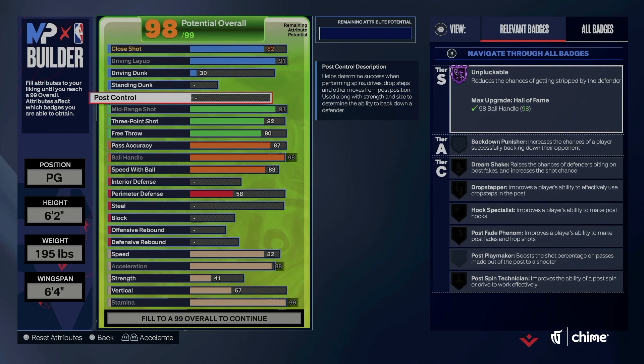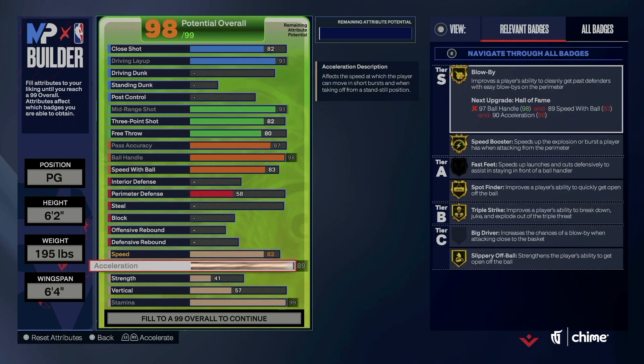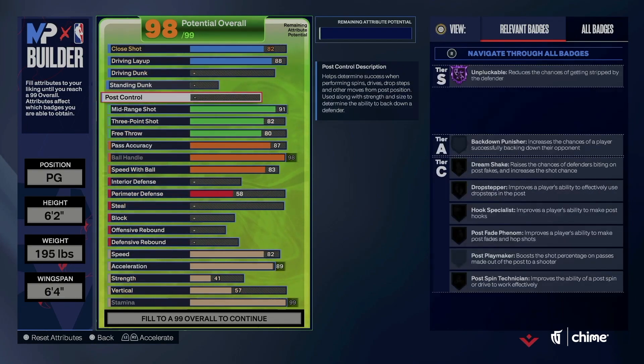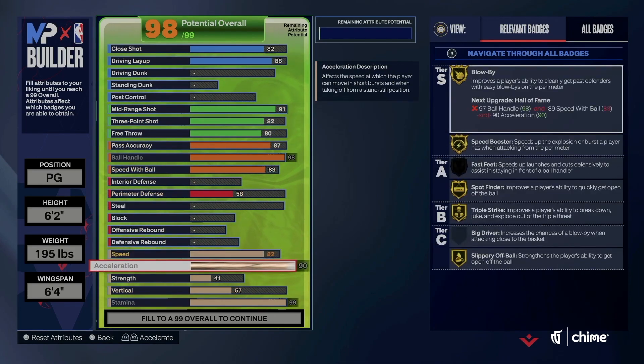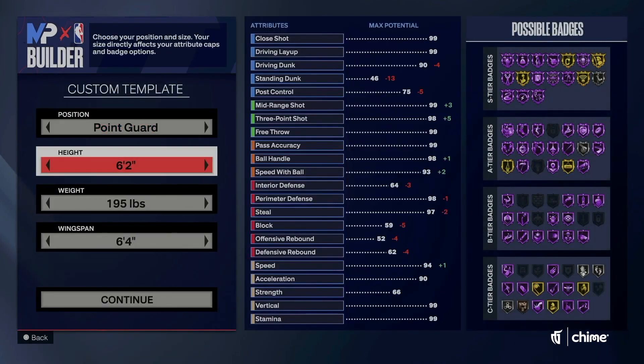Post control — let's take that post control away. Let's take away the driving dunk and see if we can get it. That's an 89. So I keep on taking away finishing because I know how important it is. Now it says we need a 90 acceleration and an 89 speed with ball. There's so much that we need. We got to drop our weight to be able to get to a 91 acceleration.